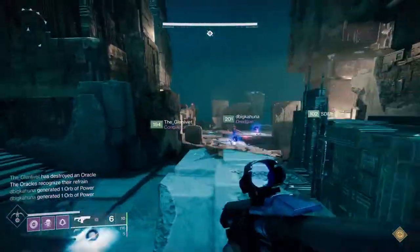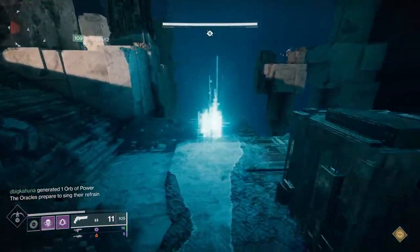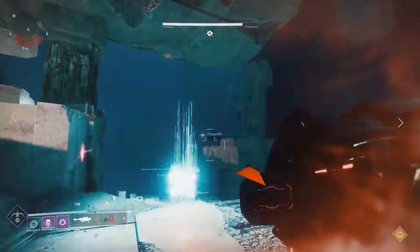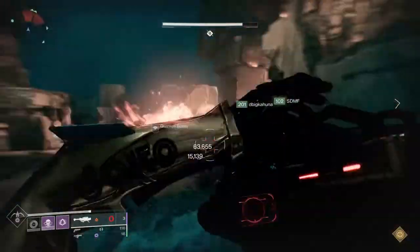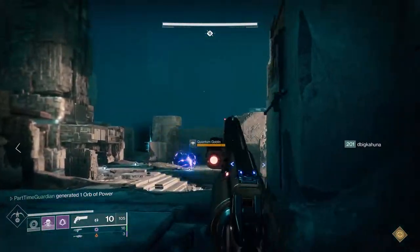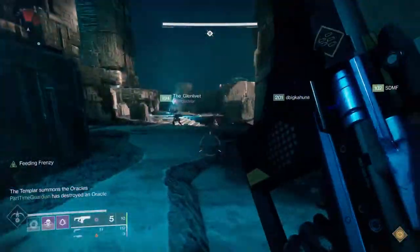When you get to the hard cap, that's where you start to need to minimally do harder content within the game. Look on your director for anything with those yellow icons — some are going to be powerful, some are going to be pinnacle. The ones you're going to focus on are powerful. Those are things like getting eight bounties in different core activities like strikes, crucible, and gambit.